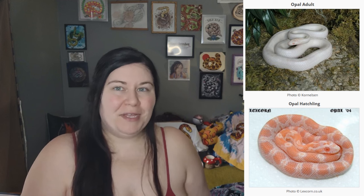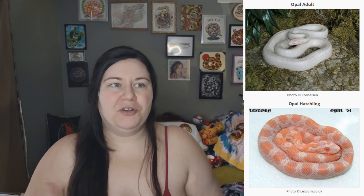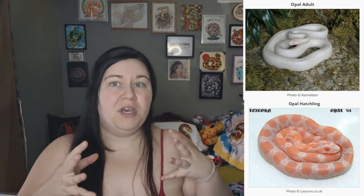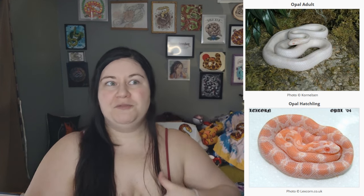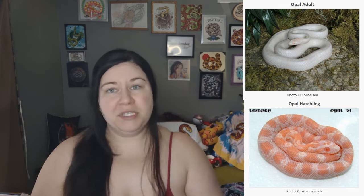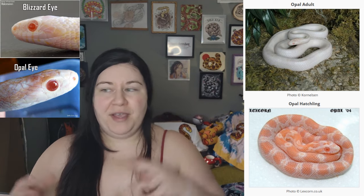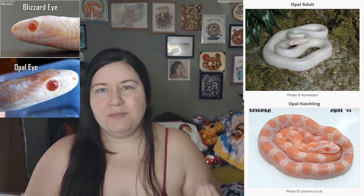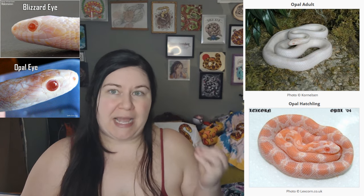The next one is Opal — this is amelanistic mixed with lavender, and it creates a very, very light colored, almost completely white snake. As a baby they're very, very pink — usually pink on pink, like a neon pink on a slightly less neon pink when they hatch out. But once they get older, that pink usually fades into just being pure white. The difference between this and a Blizzard — which is charcoal and amelanistic combined — is that the blizzard might actually get a little bit of yellow, whereas it's very unlikely that an opal will. Also, opal's eyes are usually much more of a magenta pink, and the pupil and iris are almost exactly the same color.